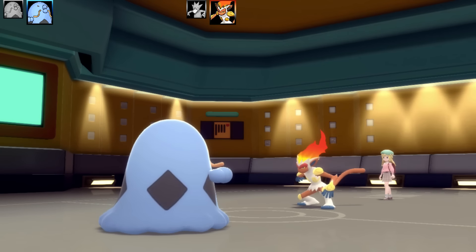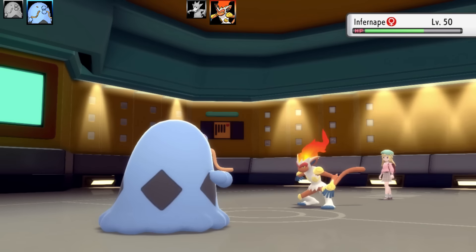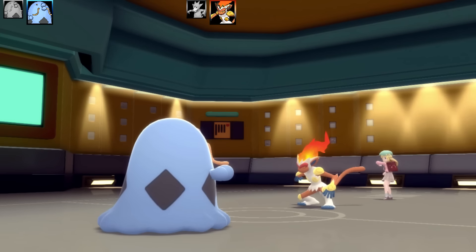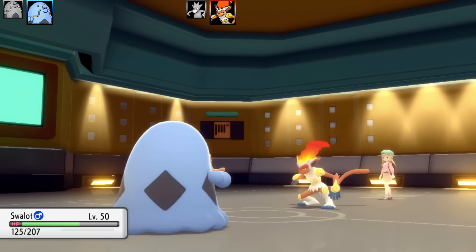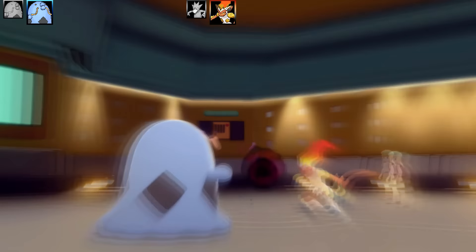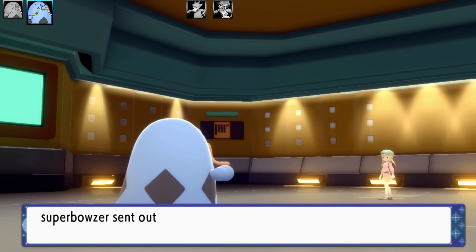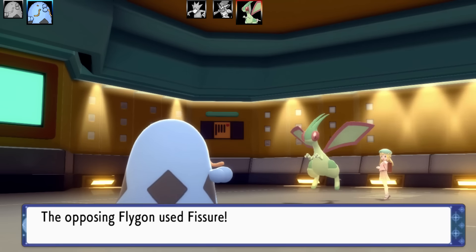But Infernape, instead of attacking, uses Slack Off — so it's got Acrobatics, Slack Off, and Flamethrower. I actually ran a bulky Infernape myself once — Max HP, Max Special Defense, Bulk Up and Slack Off with some coverage moves and Leftovers. It's pretty cool, unsuspecting because it has nice special moves too. Anyway, Shadow Ball takes out Infernape — that's the end of it.